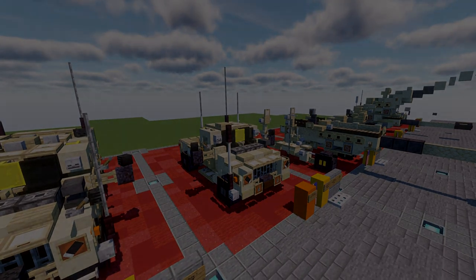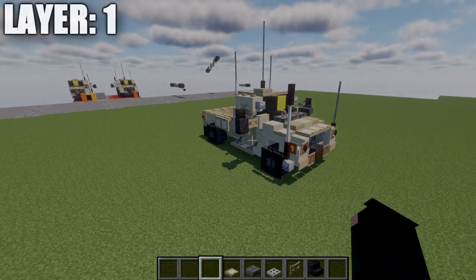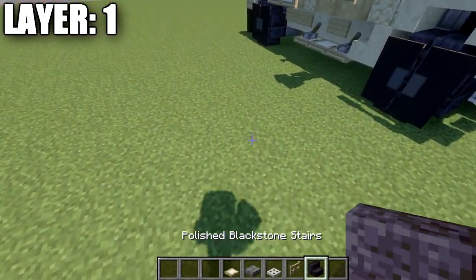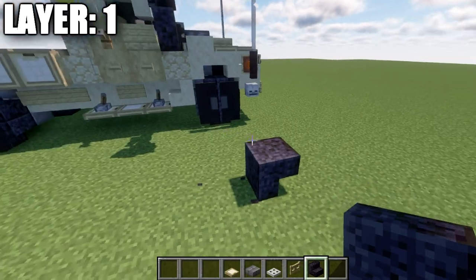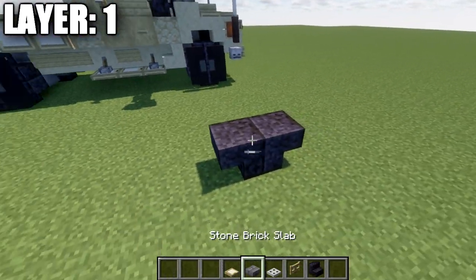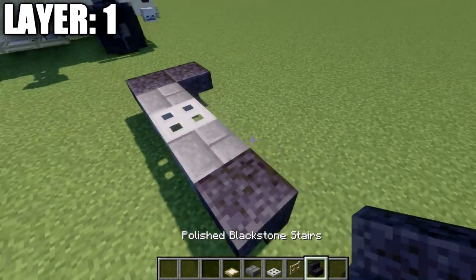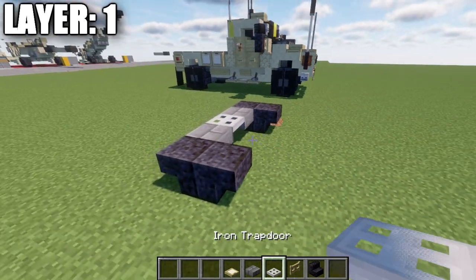Let's go ahead and jump right into the tutorial by beginning with layer number one. For layer one, we're going to place down two polished blackstone stairs back to back. We're then going to go ahead and place down a stone brick top slab on this stair, an iron trapdoor, and another stone brick top slab, and again a polished blackstone upside-down stair and a second stair behind it.